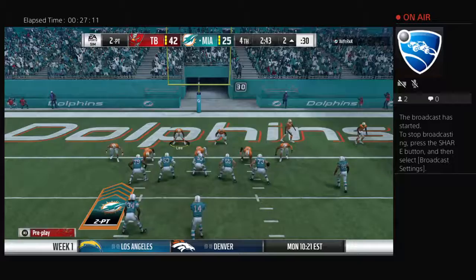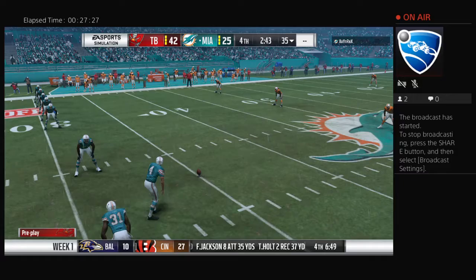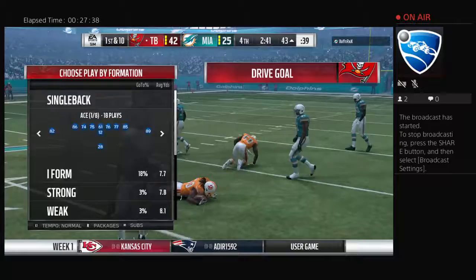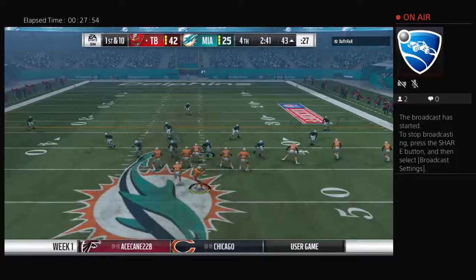A shotgun snap — they'll look to throw toward the center of the field but it's incomplete. Good pass, hit the hands, he just couldn't bring it in. Every receiver's coach everywhere seeing that play: focus, watch it all the way in and tuck it away. The Buccaneers are able to recover — their hands team does its job. Now the Dolphins are down big here in the fourth. They had to try the onside kick — can't fault them for the effort. But this game's pretty much done for them.